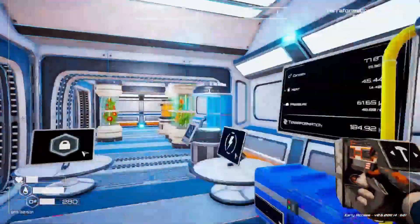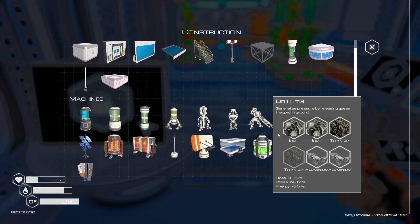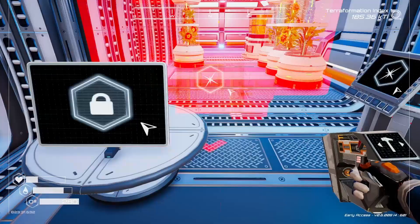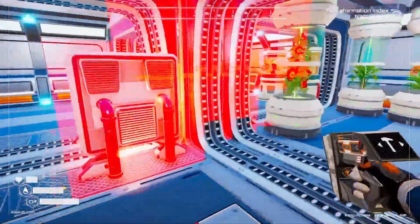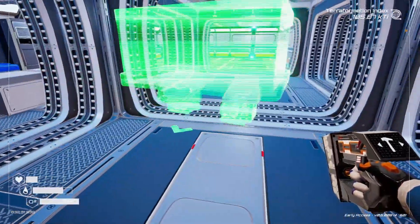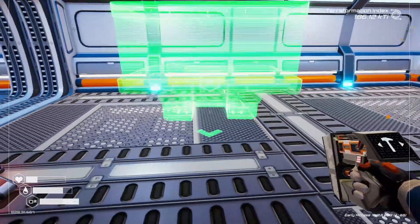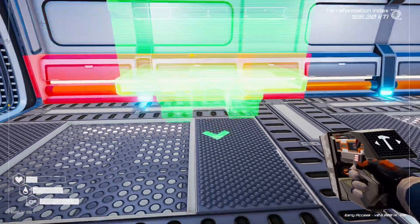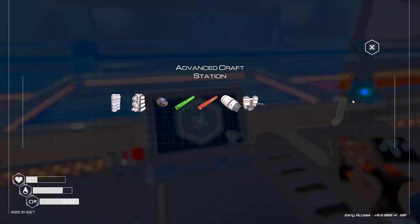Alright, so crafting station tier two would be right here. It's a decent size. Put it over here, maybe. Yeah, that's pretty big. So what can we make in here?